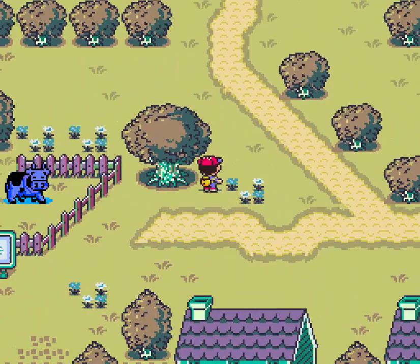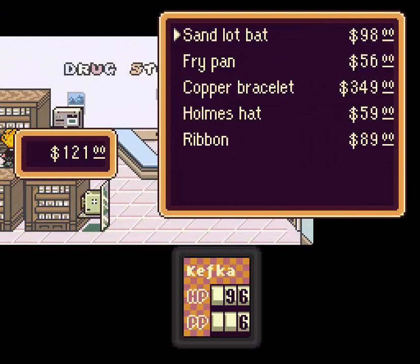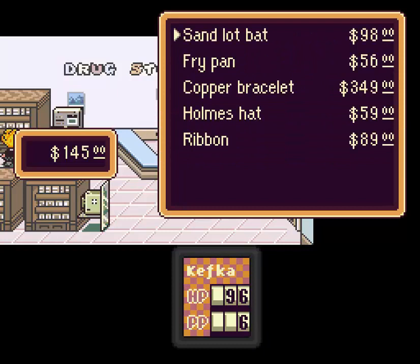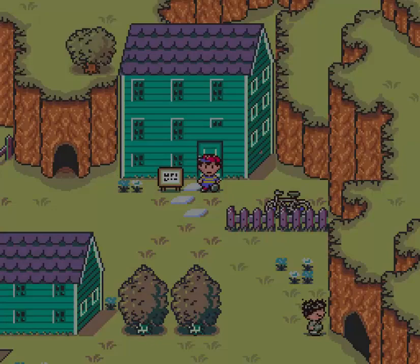Let's see what do I want to buy here — yes, there's stuff I want to buy here actually. Is this the drugstore? It is. I want to buy this. We can sell the T-ball bat and we can buy the sandlot bat — big big buff in offense, I love it. Should I hit up the... you know what, I got one life up in me, I think I'll be okay.